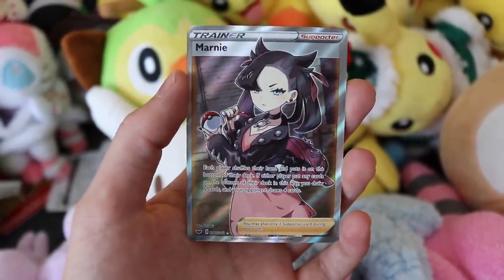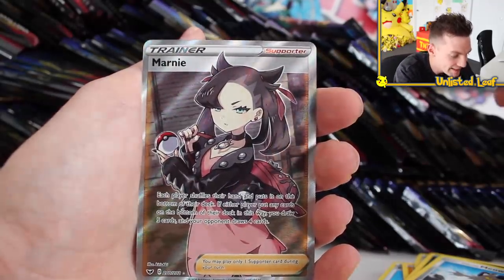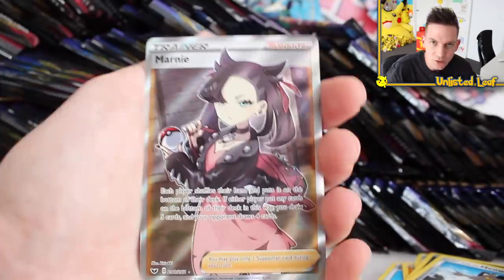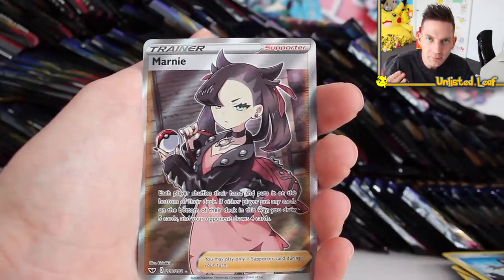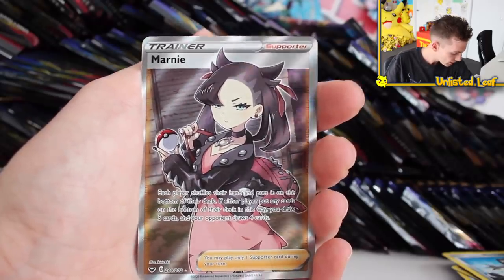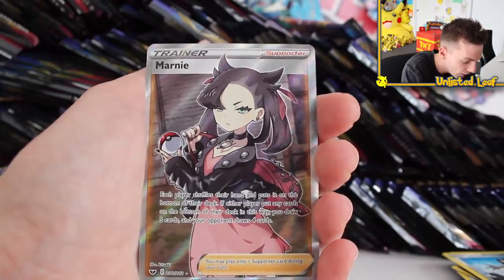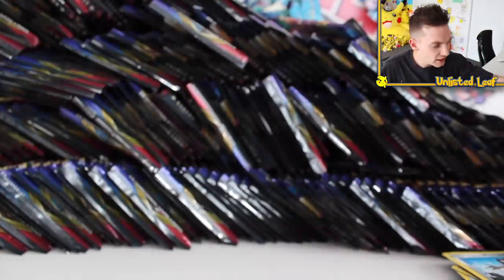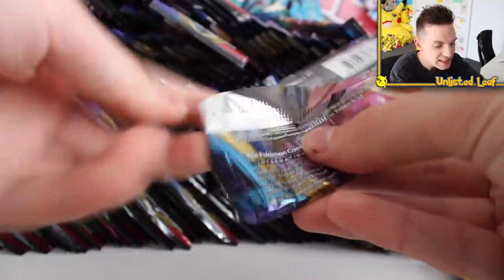I wonder what the ratio of a Sword and Shield case is — how many full arts, how many ultra rares, how many gold cards? Are you guaranteed both gold cards per case? If you're going to start off an opening like this, you want to get a full art money like we did there. I'm going to start a pile right here, sleeve everything up, and then we'll do the world's best recap.